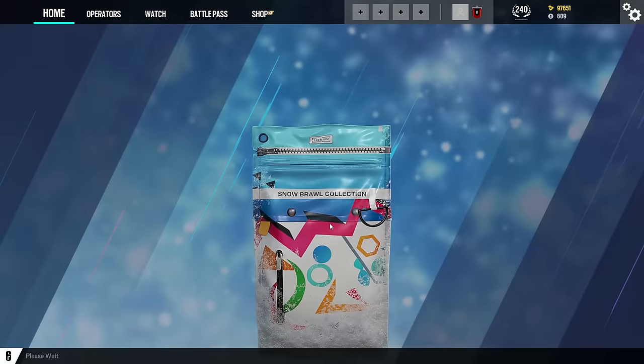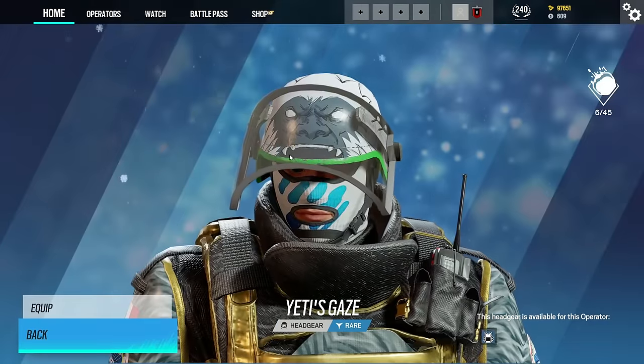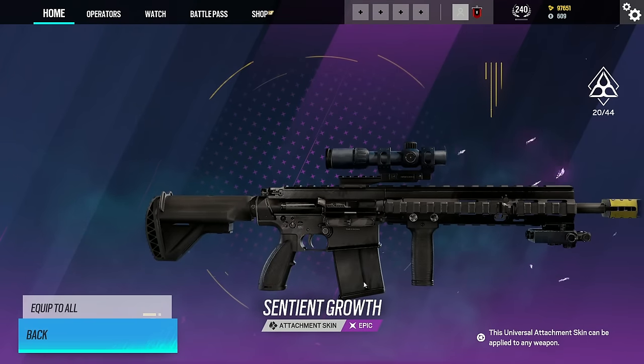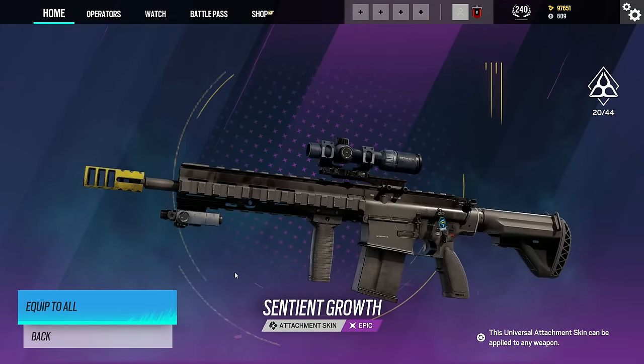Let's take a look at the Snow Brawl one. We actually get the headgear for Rook — he's of course meant to be a yeti, so that's quite nice. And the containment ones, which did return pretty recently — we get the attachment skin which is actually universal, so that is really cool because we can use that with any weapon skin.